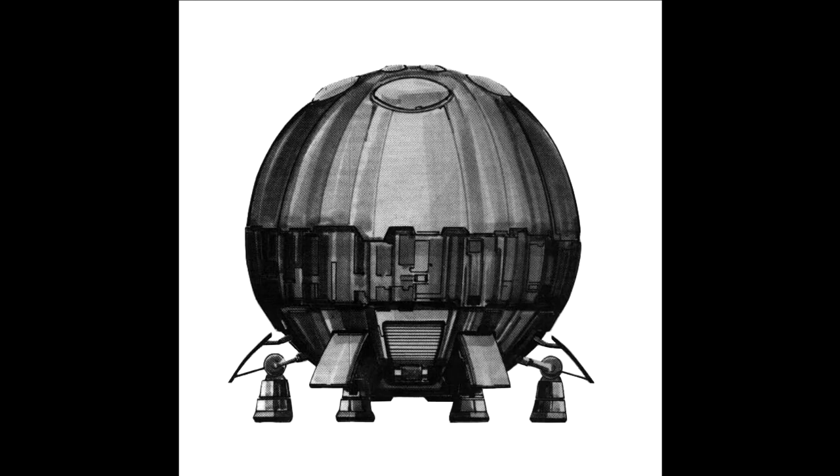The crew of the dropship is housed in tiny four-person bunk rooms, with a single washroom for the entire crew. Each quad-occupancy bunk room has a pair of double bunks, a fold-down table, and four large personal storage lockers.